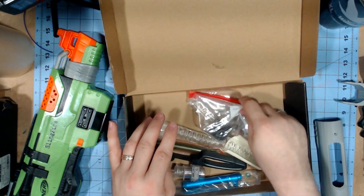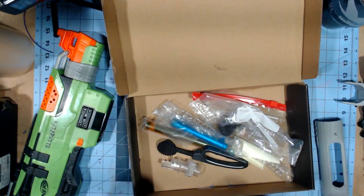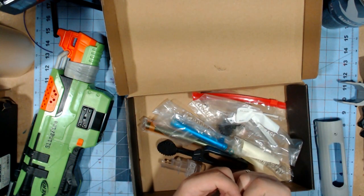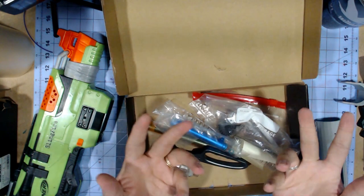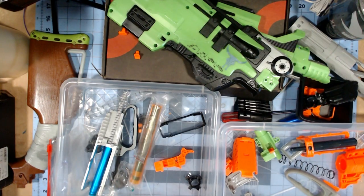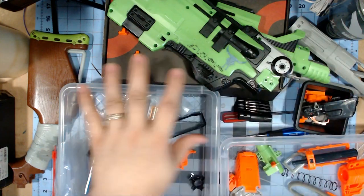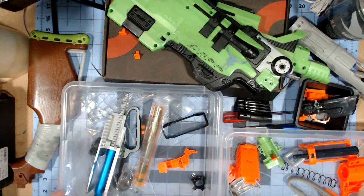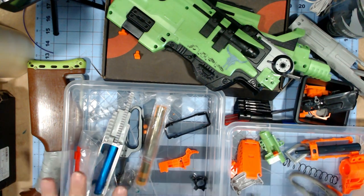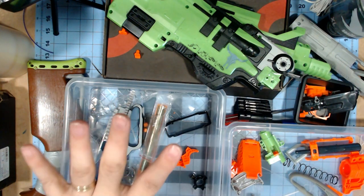I'm going to start prepping for primer and paint — that has to get done first before I can even think about putting in the internals. I'll show progress. I've done these builds a lot and I don't think you want to sit and watch me speed through sanding — let me know in the comments if you do. I'll see you shortly. Quick brief interlude before I go into sanding: I just want to show my separation and thought process.